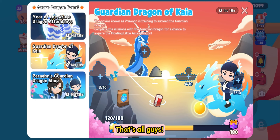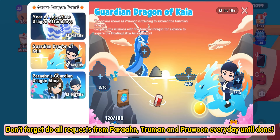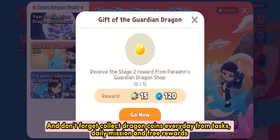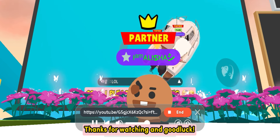That's all guys! Don't forget to do all requests from Perrin, Truman, and Prue Wound every day until done. And don't forget to collect dragon coins every day from tasks, daily mission, and free rewards to get the second stage rewards. Thanks for watching and good luck!